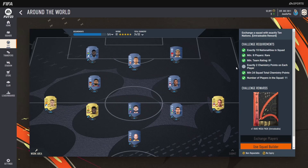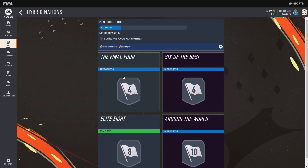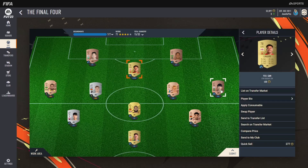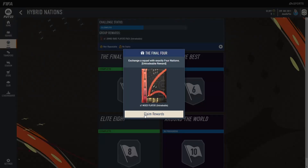There's a bug with the Around the World SBC — how can you have exactly two chemistry points for each player with 11 players in the team? Because 11 times 2 is 22 and they expect you to get 24. They obviously need to change this. I don't know why they still haven't — it's been out for a couple of days and it's still bugged.